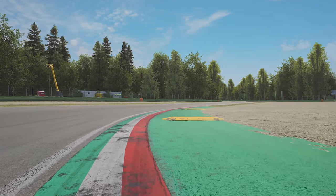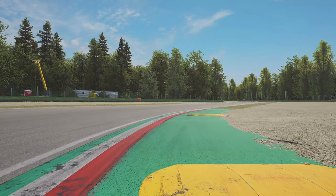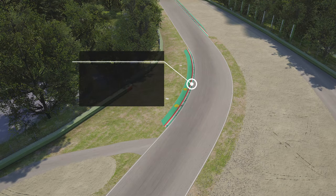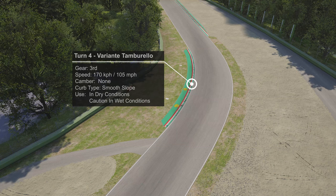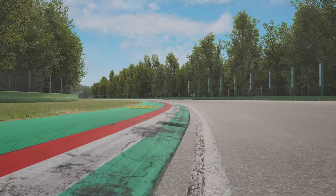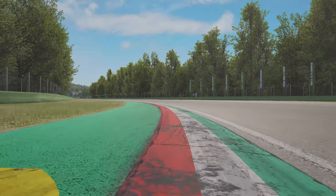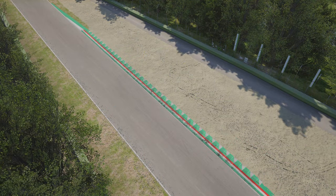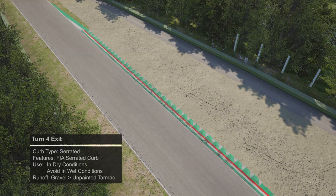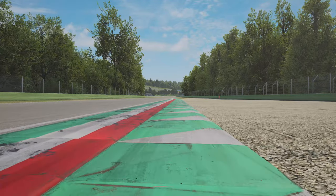We then transition into turn 3, the following right-hander. The car will determine how much inside curb you can take here, but with the more aggressive yellow baguette curbs you generally want to avoid them to get a good power application to accelerate out through the exit and into the left-hander of turn 4. In both dry and wet conditions you can use the inside curbing. Transitioning between turns 3 and 4 is important — don't run all the way out to the exit curb; instead place your car here to open up turn 4 and take it full throttle.